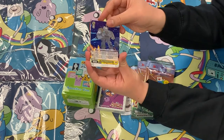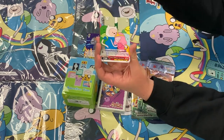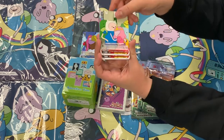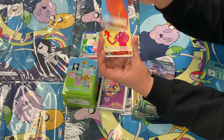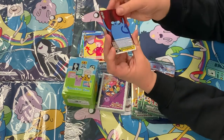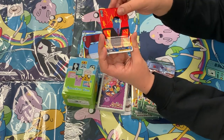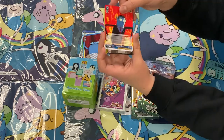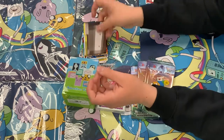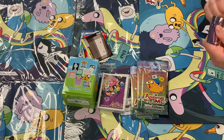Alright, so we got Finn Firepower Suit, Princess Monster Wife, Princess Bubblegum Reconstituted, Hot Dog Princess, Prince Gumball, Jake finding his buddy and new love interest, Hunson Habadier as our rare, and then for the climax we have A Tough Case to Crack from the BMO Noir episode. On to pack number two.